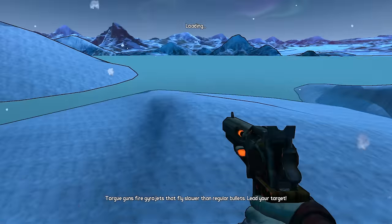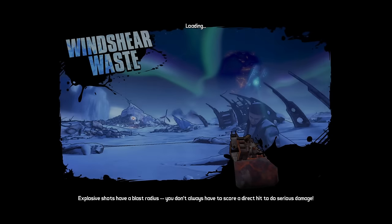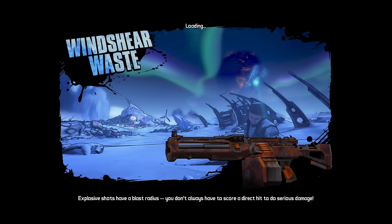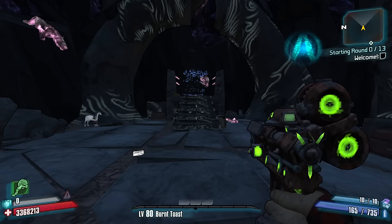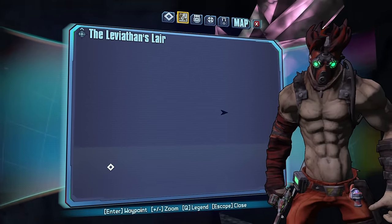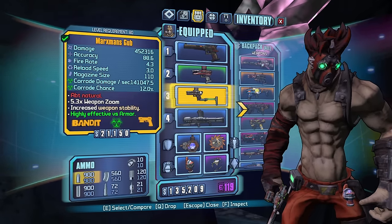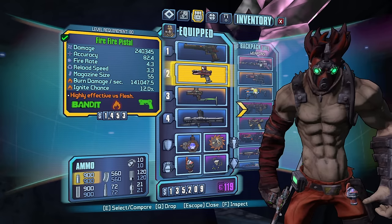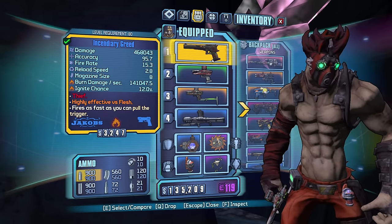Ladies and gentlemen, thank you all very much for watching. If you enjoyed, hit that like button and subscribe to see more videos like this one. We made Krieg work — we made Hellborn Krieg work! We did it with a Gub to get through the hardest parts of the run — the Gub was the MVP. But these two pistols came in clutch at the end as well. Thank you much for watching, see ya, bye!